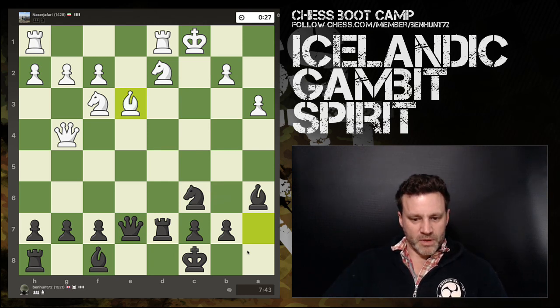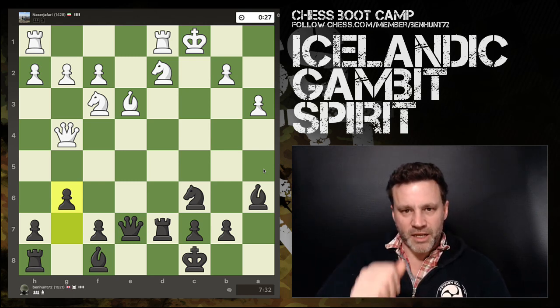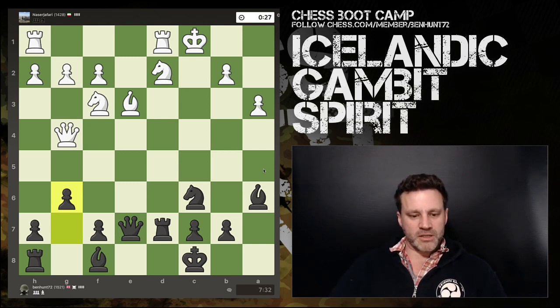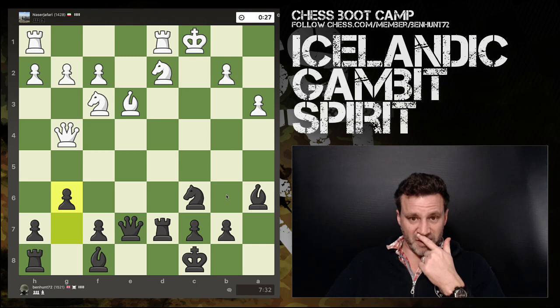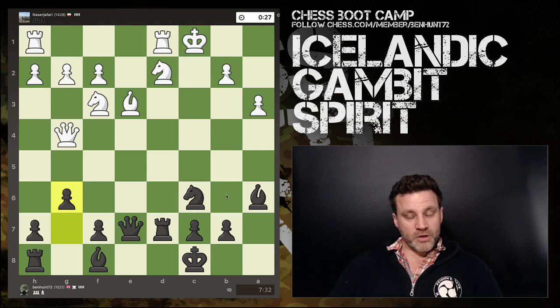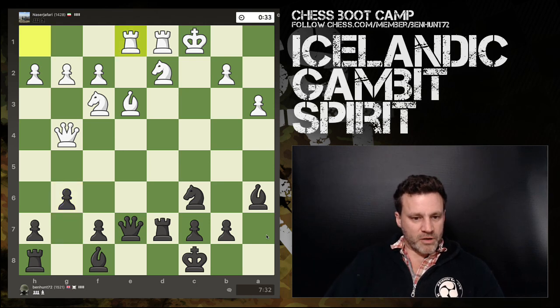He retreats his bishop, worried about b6, king b7 to win the bishop — a classic trap. So he gets the bishop out of there. I plan to fianchetto my bishop. This is an increment game so I can't make mistakes — this rook is pinned and remains pinned. Ten seconds per move is enough to play a decent game. Fianchettoing allows me to bring my rook over and get my king safe.